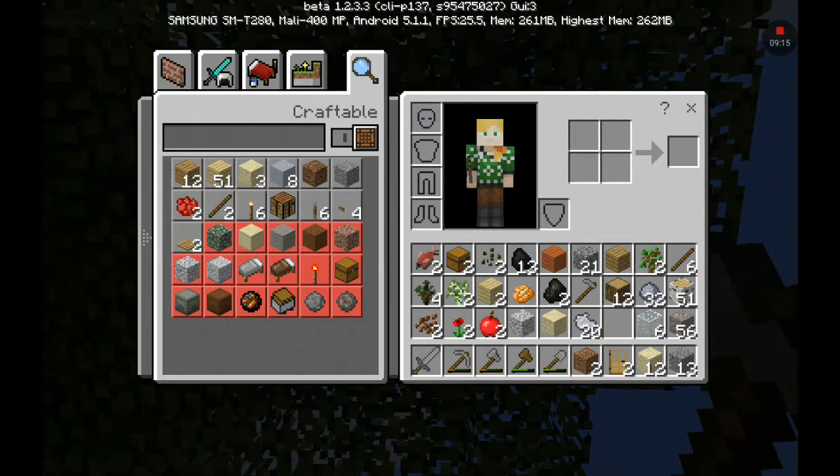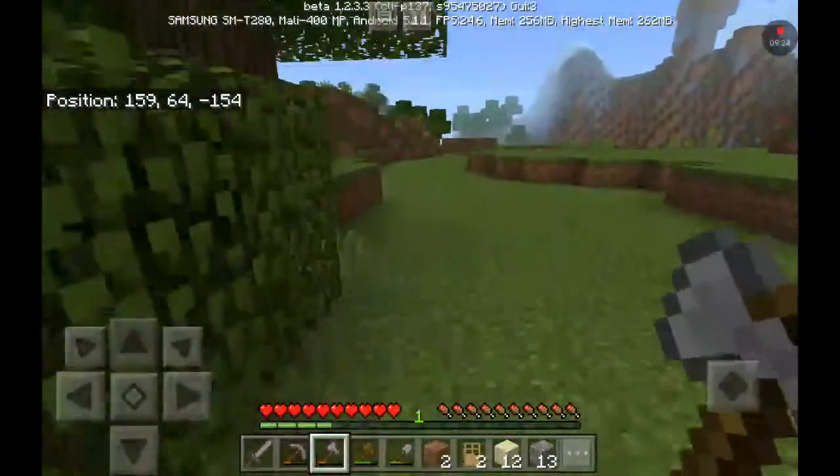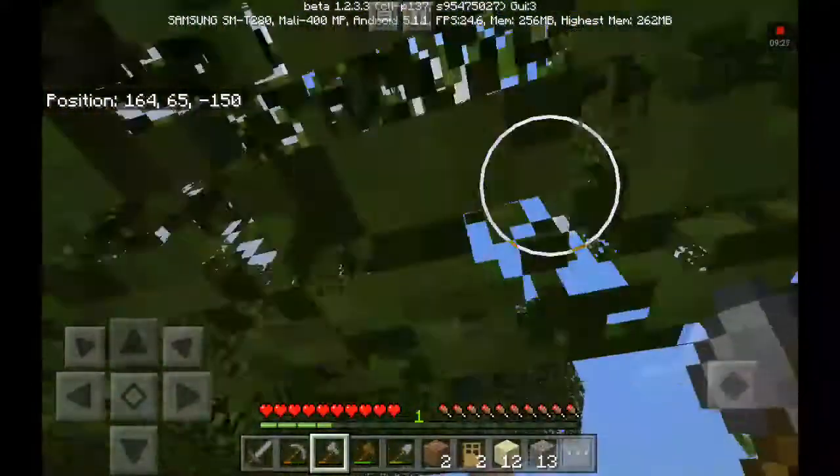I've got 51 pieces of wood and 56 pieces of iron — that's not bad at all. Actually, that's going to give me a couple of stacks. I might grab one more birch tree and then I'm going to slash kill because I have no clue where I am.